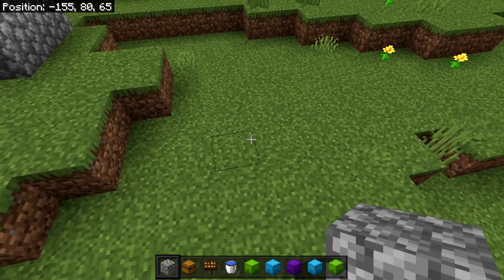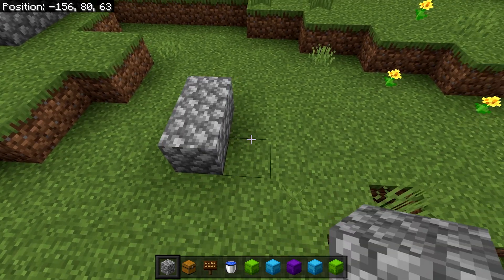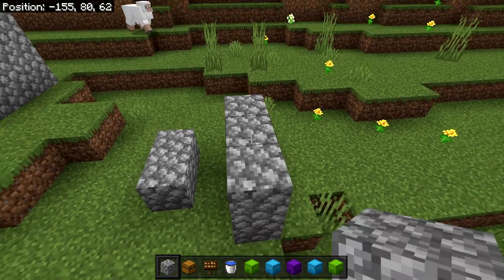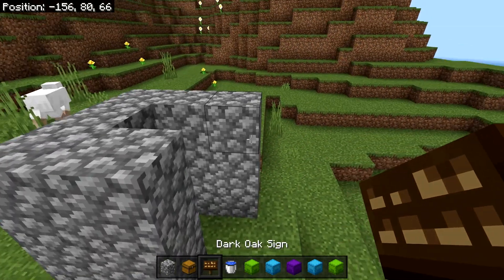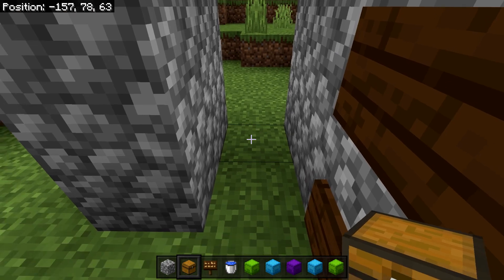Go ahead and grab all the items. To build this contraption, come into an open space, then place two blocks, skip a block, and then place in three more. Build this three blocks high on both sides, and once you're done go ahead and place a solid block connecting both areas. Then place three signs, one on each block like so.